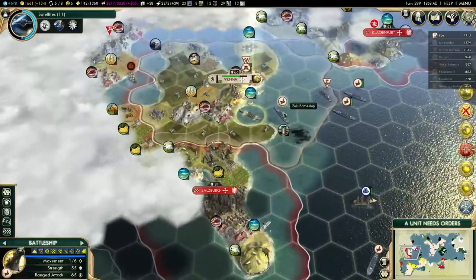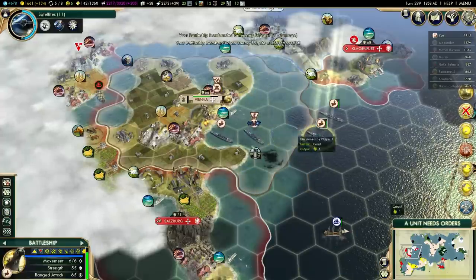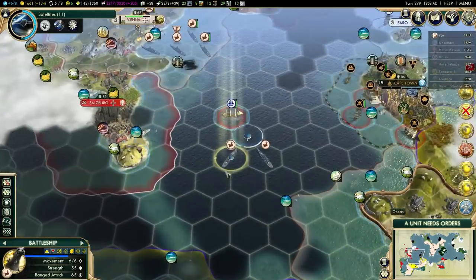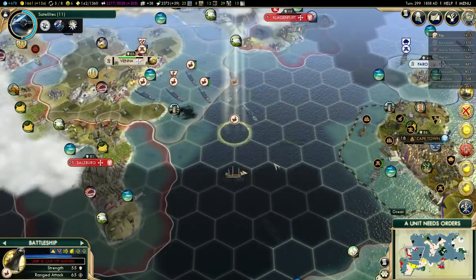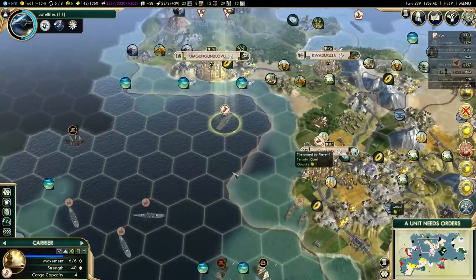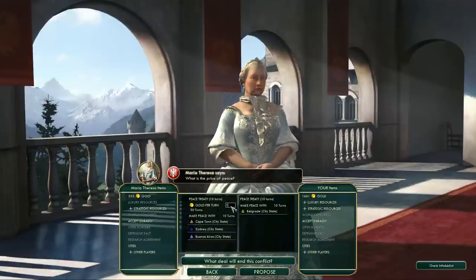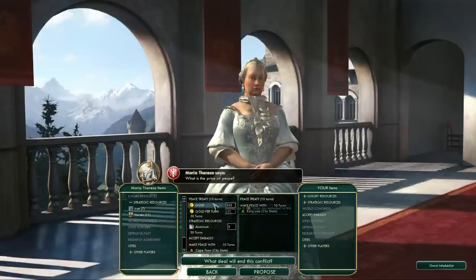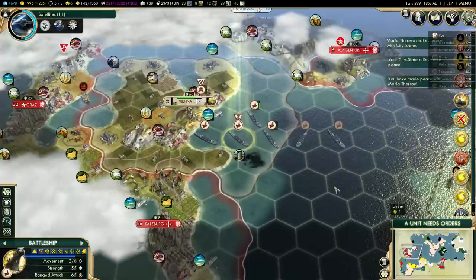That interesting frigate is about to have a very bad day. There we go. I should probably just raze Klagenford because I can. I don't think these battleships are needed in here — she's actually fighting Ramzes; I thought she was going to attack Edinburgh but that's not the case. I should probably just sleep these workers — they can't really do anything useful anymore. She will sign peace. Can I get all of her gold? 335 gold and embassy, strategic resources — holy crap, she has a lot of aluminium. I have 43 aluminium right now — that's awesome.